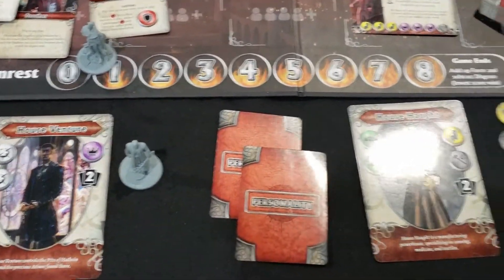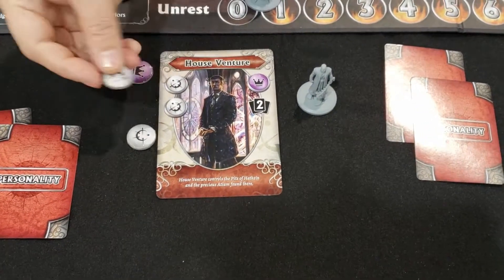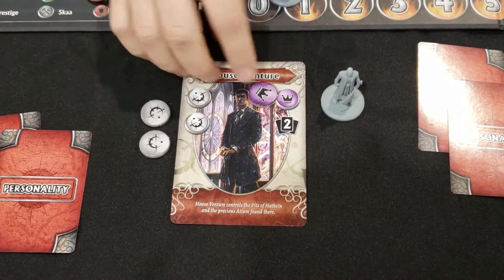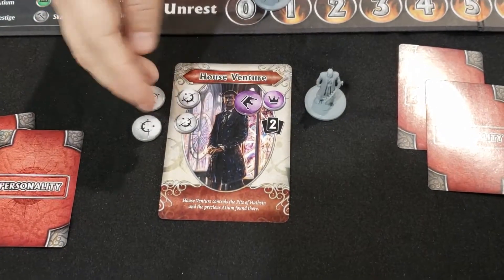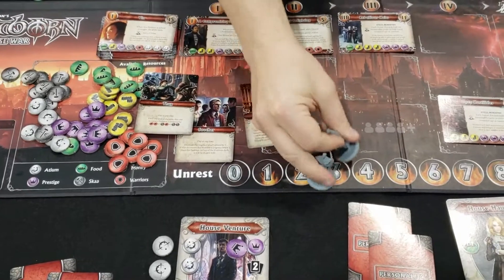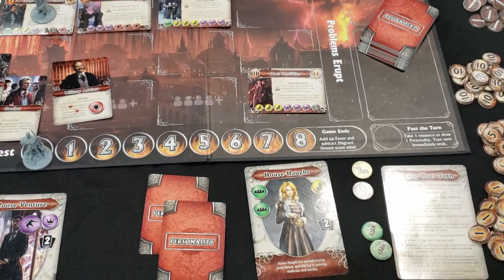So what is up with these character cards? This is House Venture, which is one of the main houses in the world. They're favored because they have access to the adium mines — adium is a magic metal that's very powerful in the setting, and in this game it's a wild. These are the resources they get: prestige because they're a favored house, adium because they control the mines, and a couple of personalities. Every time it's their turn they're going to gain these resources. They're also going to gain control of the steel inquisitor, who is an agent of the Lord Ruler. You have a couple of options with him — you can ignore the problems of the empire, go collect some resources, or you could control which problem everyone's going to negotiate for.